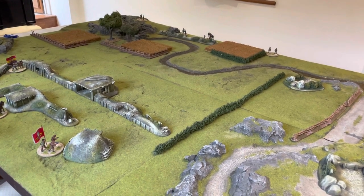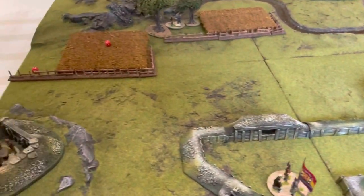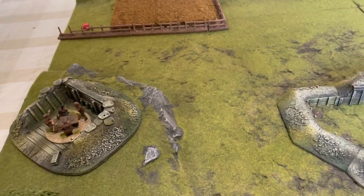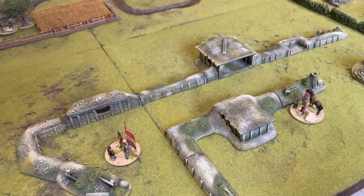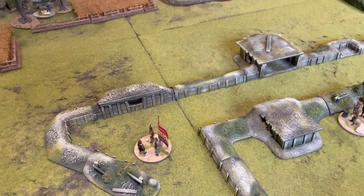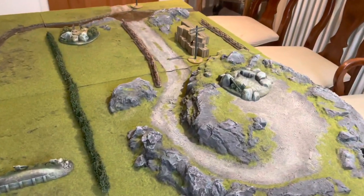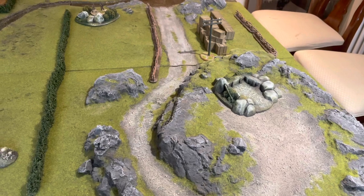We'll then move into the normal patrol phase. We've finished the deployment phase. The Republicans have one deployment point in this artillery position on this hill, then they've grouped their other two deployment points in their main defenses — one in the left-hand bastion and one towards the center. That means the positions on the far right have no deployment points for the Republicans.